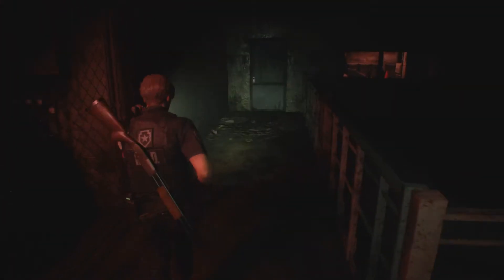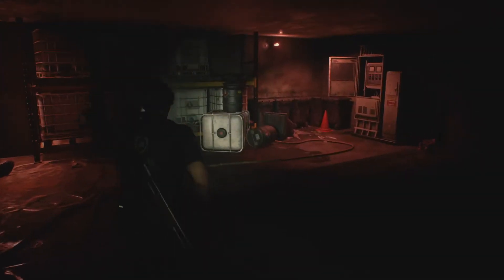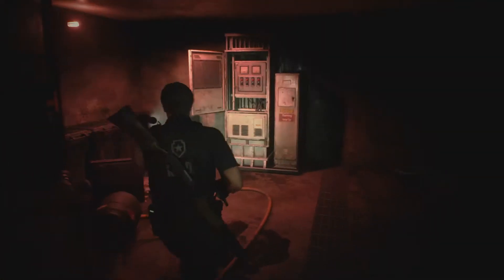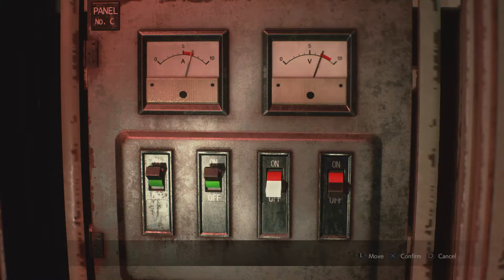Now let's go over here. There's a room — this is where you do a puzzle. Before we do that, we're going to combine some things. Alright, looking around. The solution is 1, 2, and 4. That's the answer.